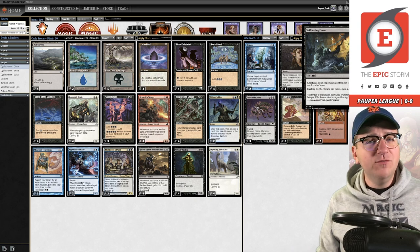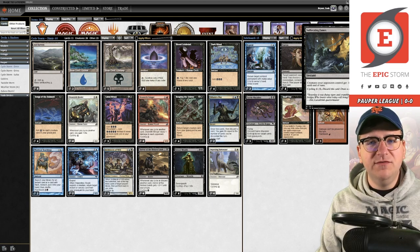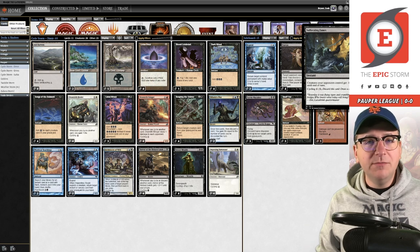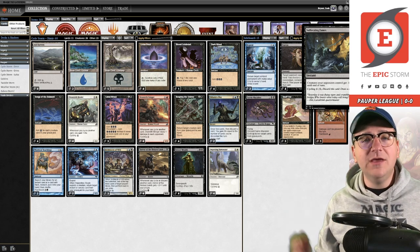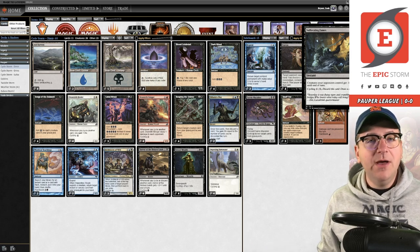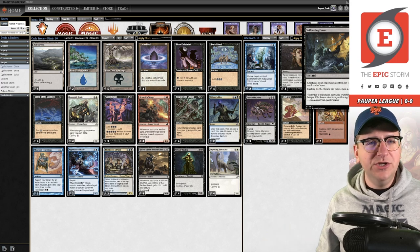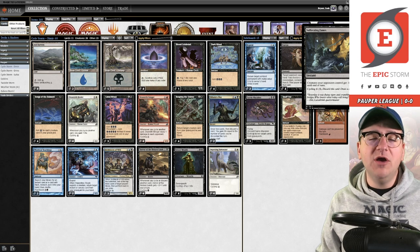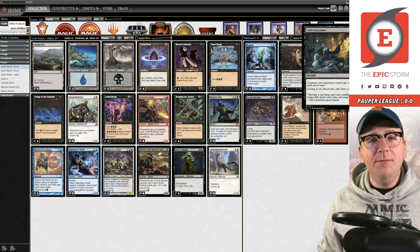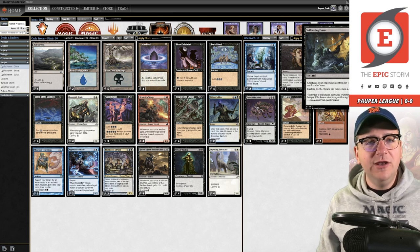We have Duress for Fairies, Repeal against Boros bounce decks because it beats their Relic of Progenitus. Suffocating Fumes made a lot of sense a couple weeks ago - it's really only good against one version of Fairies and basic elf decks. Fumes was interesting because as of two weeks ago, mono red blitz was the top deck and mono blue Fairies was second most popular. If mono blue Fairies was going to be the best fairy deck, I wanted Suffocating Fumes because it kills their two-one Ninja and Delver of Secrets plus other one-toughness Fairies. But the metagame shifted - Izzet Fairies is now second most played and then Dimir Fairies behind that, and Suffocating Fumes isn't good against either of those variants.